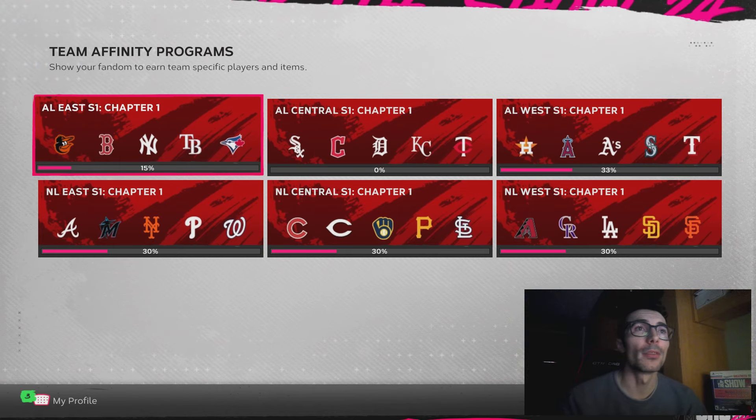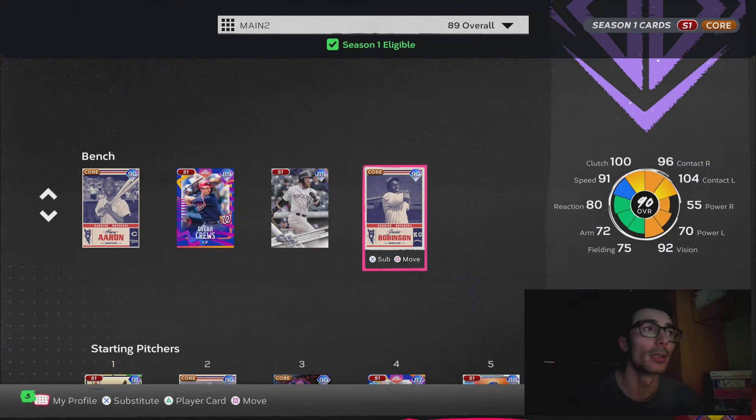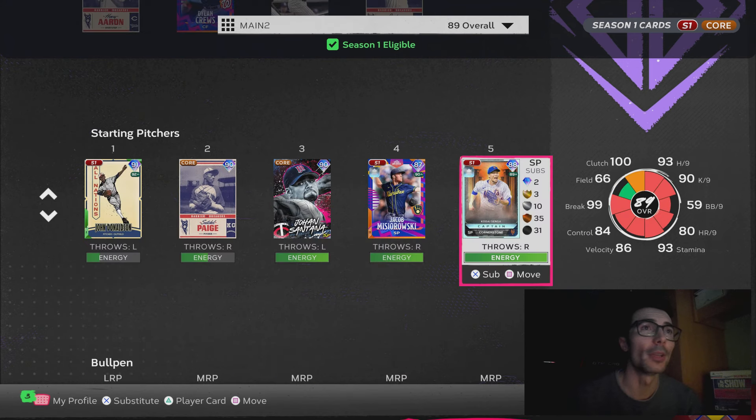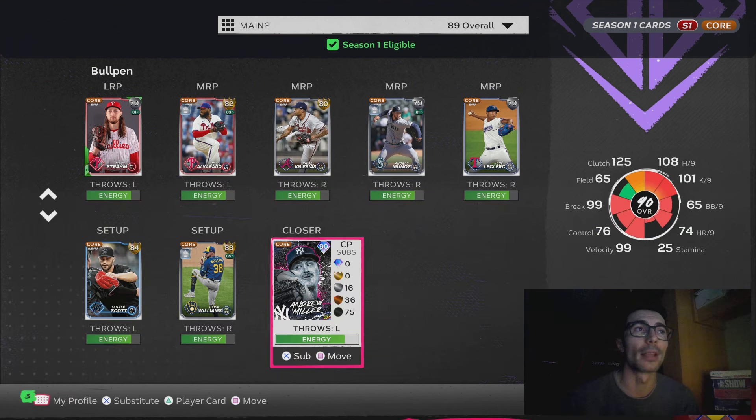Now we have to remember that this is just chapter one — we have three chapters within each season for team affinities. As you can see, I have Giancarlo Stanton, Carlos Correa, Joey Votto, Charlie Blackman, and I also exchanged my Byron Buxton card for a different cornerstone player. Hopefully you all have your cornerstone packs. You can actually lock in all four of the options, do this exchange, lock in the card for the season one collection, and then exchange it back for a different one — completing the process again so you can have all four guys locked in, but you can only have one of them in your binder and one on your squad at least as of right now.